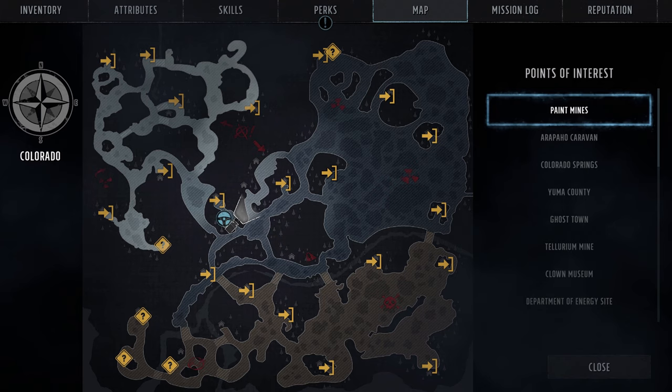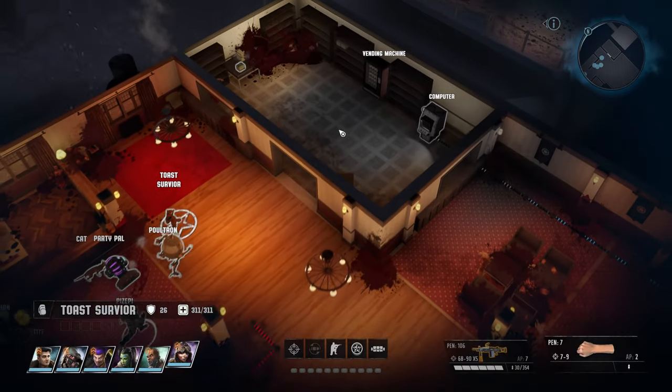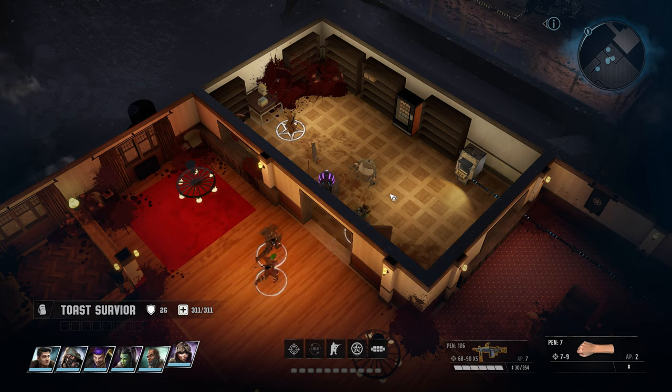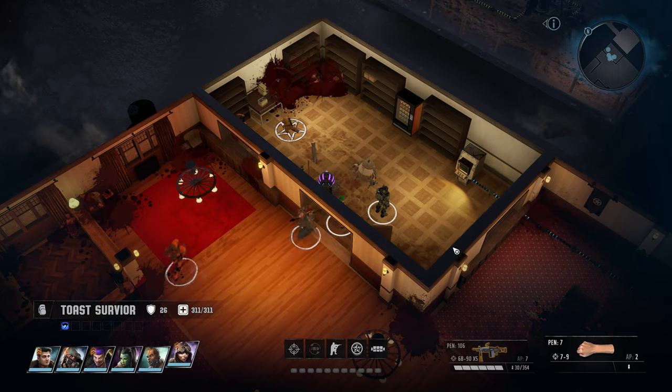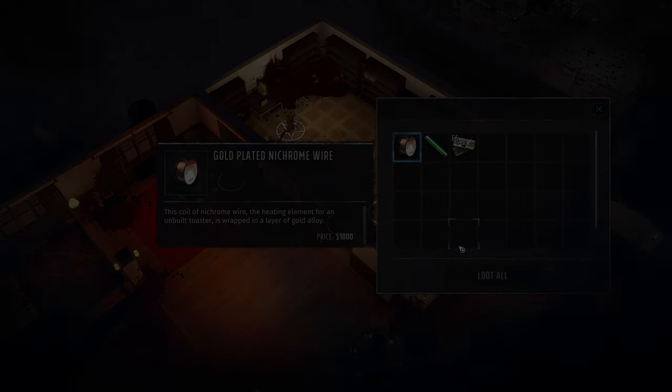The next one is in Aspen, north of Colorado Springs, where the Patriarch sends you to find Victory. The lodge is not far into the Aspen map — it's straight ahead when you enter. This level seven toaster will be in the northeast corner of the Aspen Lodge. When repaired, you will recover a gold-plated nichrome wire.